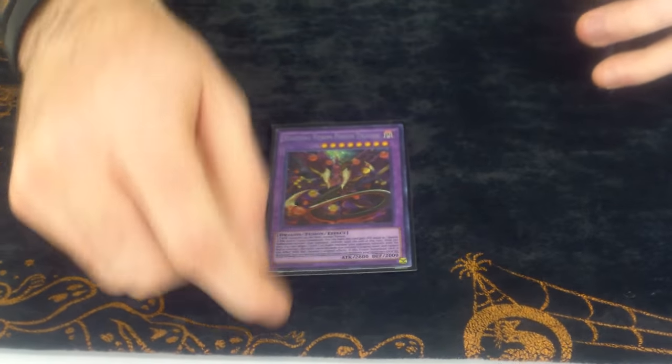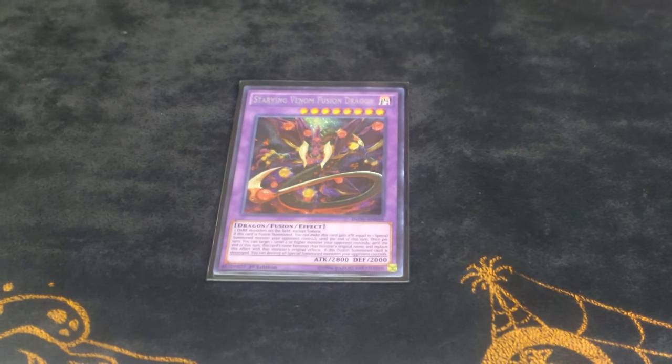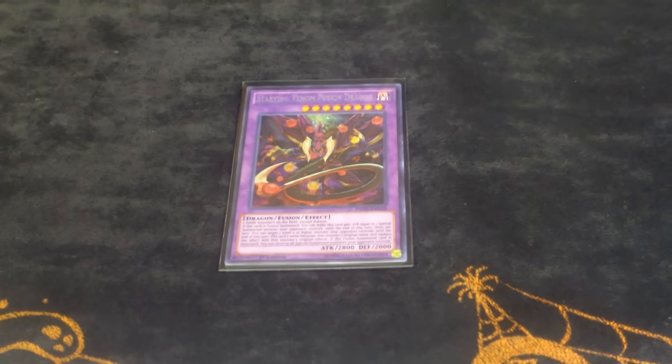What Natbeast does is it copies your opponent's attack and adds it to yours, then copies their effect and adds it to yours. So somebody had Buster Dragon out there and they couldn't tap out because their field was full. I gained his attack so I was like 5800, then I gained his effect and discarded to banish Buster Dragon. And Buster Dragon is crazy, so yeah.